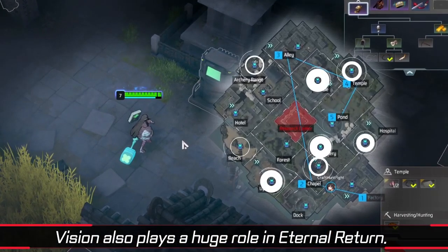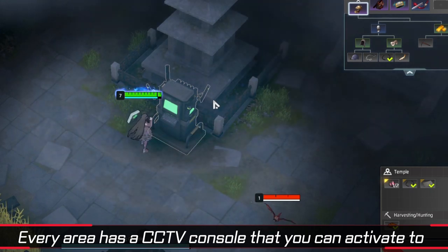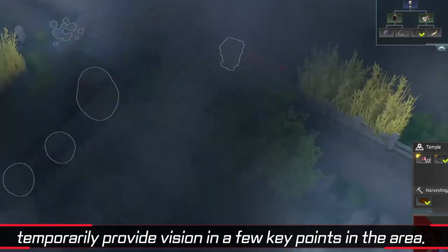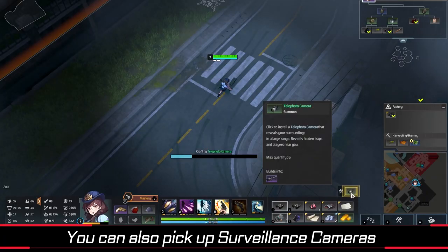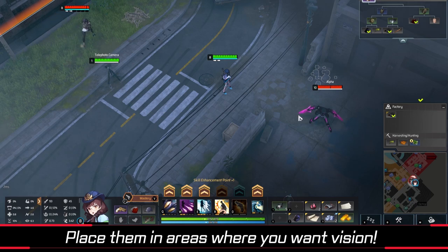Vision also plays a huge role in Eternal Return. Every area has a CCTV console that you can activate to temporarily provide vision in a few key points in the area. You can also pick up surveillance cameras or craft telephoto cameras. Place them in areas where you want vision.